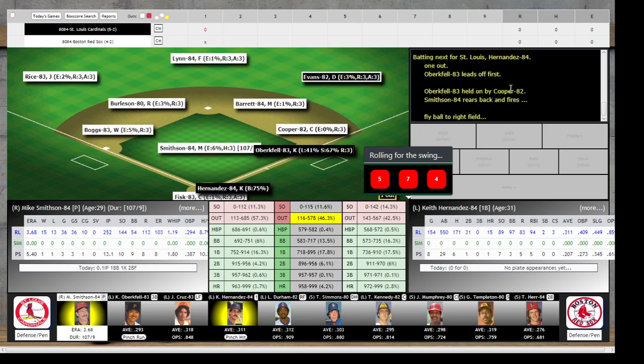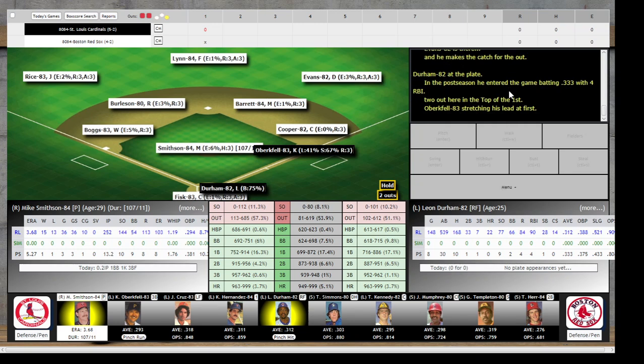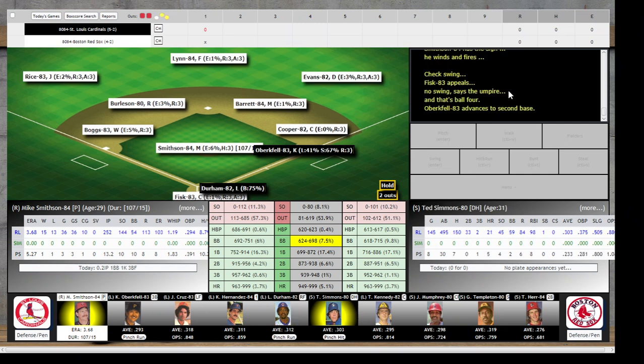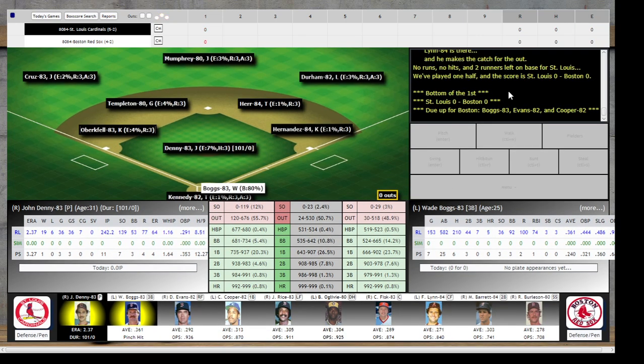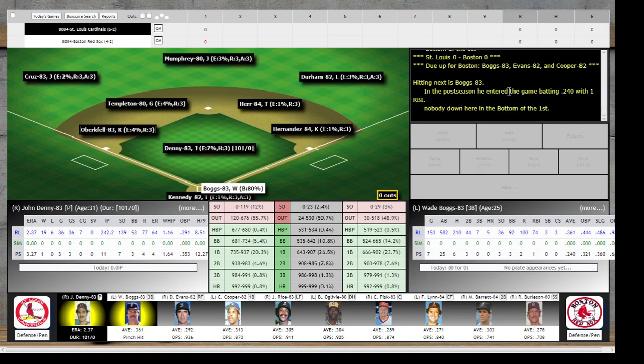Keith Hernandez up, and he's going to hit a fly ball to right. Evans is there and makes the catch for out number two. Obergefell's still at first. Check swing, and that's going to be another base on balls — Smithson's in a bit of trouble here with two down. Ted Simmons up, and he skies that one to center. Fred Lynn settles under it, makes the grab for out number three. That's a half inning played, and we head to the bottom of the first.